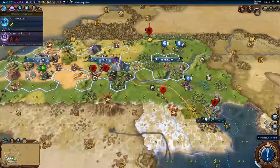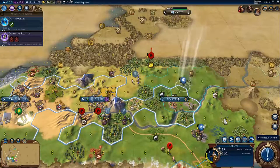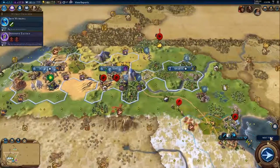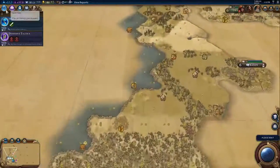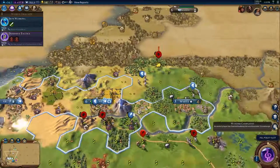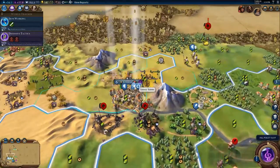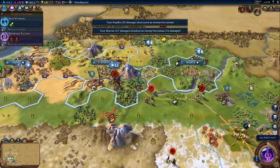We still have a little bit of a barb problem, but I think our problems are less than they were only a few short turns ago. We have managed to more or less deal with the problem, but there's still a little bit of work to be done. Someone created Stonehenge. We finished the trade route and we have a pasture. I would really, really like to go back to building settlers, but the barbarians just won't let me.